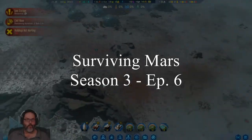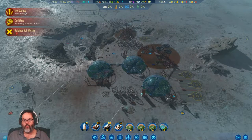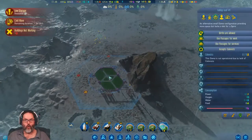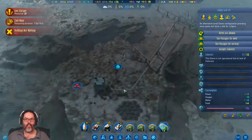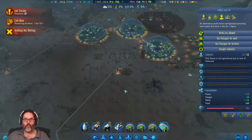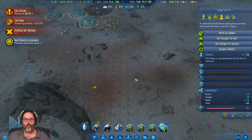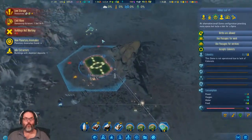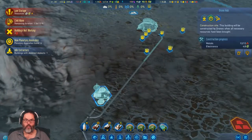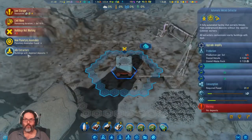Hey guys, RC here back with episode 6 of Surviving Mars. We just had a cold wave set in at the end of last episode. We've built this dome with water going into it. We have these three domes here — I've added in this concrete, and there was another one I did out here. We should be working on this one up here, waiting on some electronics from the idle extractor.